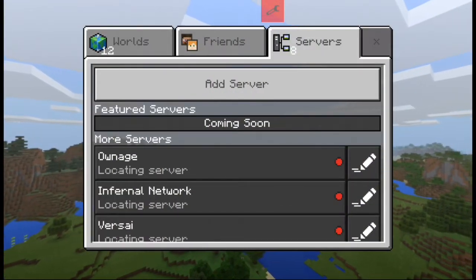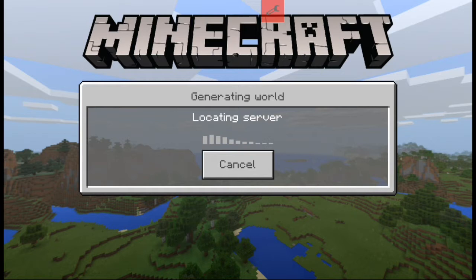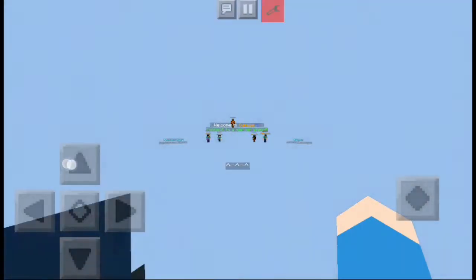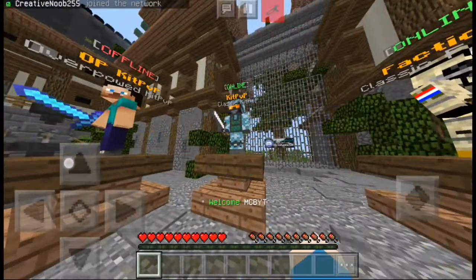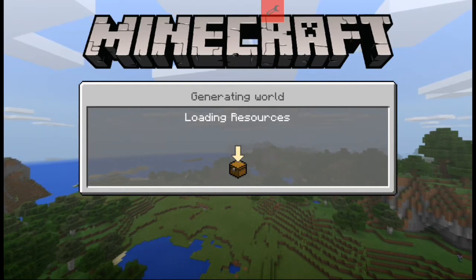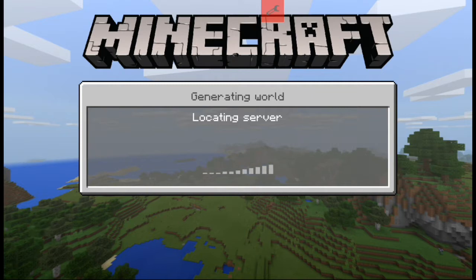The normal kit PvP though is decent, and then there's factions. I was actually considering making a series on the Onage factions a while back but decided against it because of the whole abusive staff thing. I'll showcase the kit PvP next because it's the closest we can get to combat zone without as many hackers — mainly because the entire network is understaffed but almost all the staff go to kit PvP, so there's not too many hackers there, and they usually get banned relatively quickly.